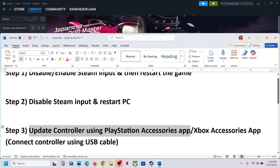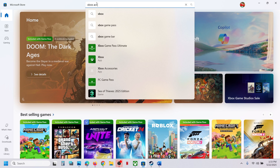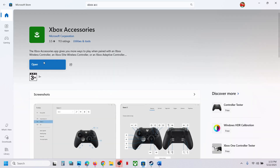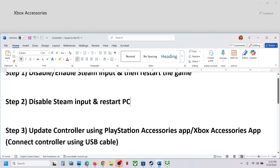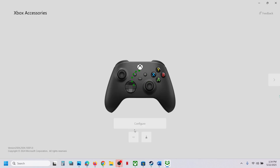The next step is to update your controller using the Xbox Accessories app or PlayStation Accessories app. Open the Microsoft Store on your computer, search for the Xbox Accessories app, install it, then launch it and connect your controller using a USB cable.